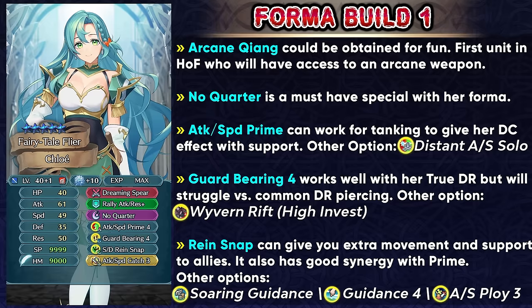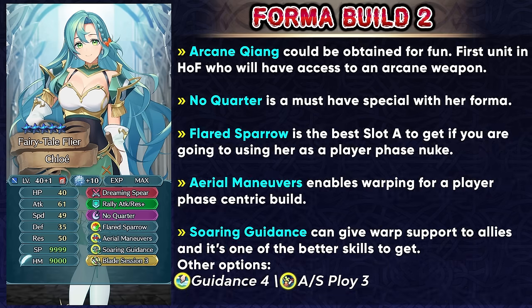For slot C you can try and run Rain Snap to get extra movement as a status, which works well with Prime. If you're trying to run some other warping skills then Soaring Guidance or Guidance 4 are going to be your best friends. If you're trying to make use of her visible resistance then Attack Speed Ploy can be the skill to run. If you're going to give her Soaring Echo as the attune skill, then you pretty much want to choose between Rain Snap or Attack Speed Ploy. That's the tanking build for Chloe, but if you want to go the offensive route and function in the player phase, you can go with Flared Sparrow and Aerial Maneuvers, which is a standard build on a lot of flyers. The ploy skills are always going to be a good option for Chloe given her really high resistance.